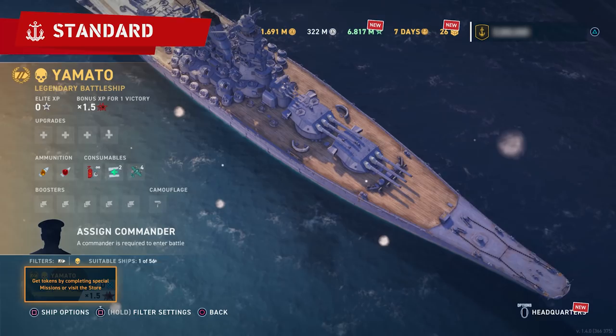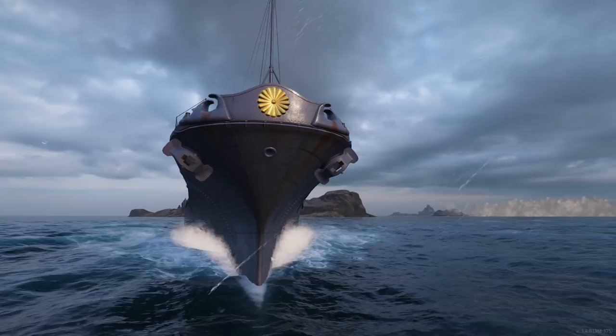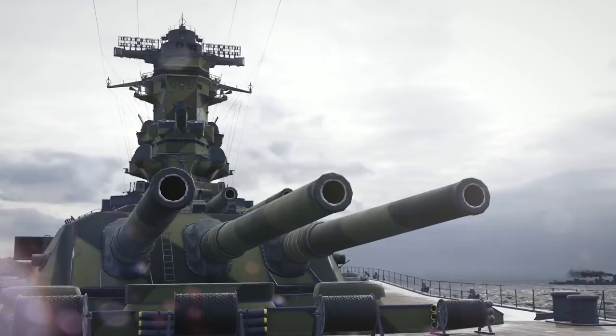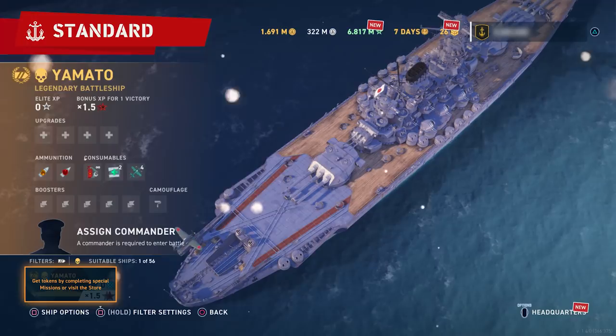The holidays are here, and so is the mighty Yamato! Yamato is the first legendary-tier ship in the game. Build her by completing the events during the second week of the December update. Yamato is the ultimate battleship in World of Warships Legends. Thanks to her massive 460mm guns and best-in-class torpedo protection, this juggernaut is built to inspire fear in your enemies.